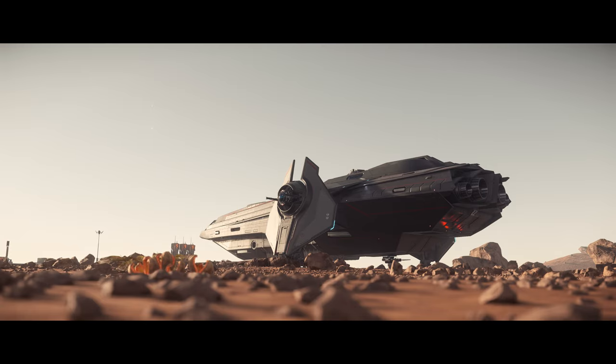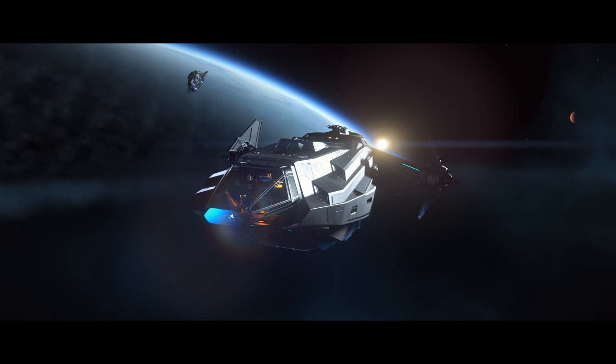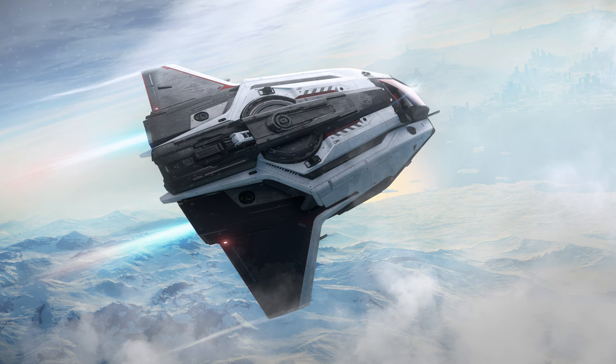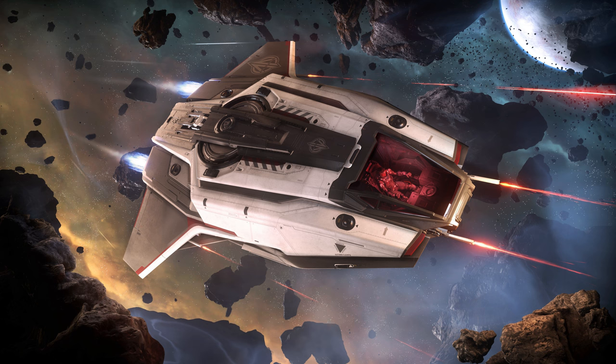Fair warning: the only Carrick I own in the game is an Expedition, so most of the shots will be with that livery. The same holds true with the Pisces. The Anvil Carrick Standard Edition, in real money or bought in-game, comes with a Pisces C8, not the C8X. The Pisces C8 can't be purchased on the Pledge store — it only comes with a Carrick. The C8X is considered a starter ship and can be purchased on the ship store. The C8X is clearly the better starter ship and the better Pisces in general because of the extra two size one guns.